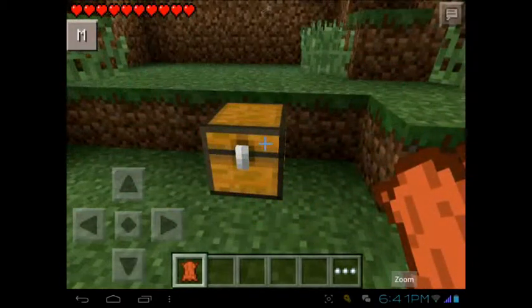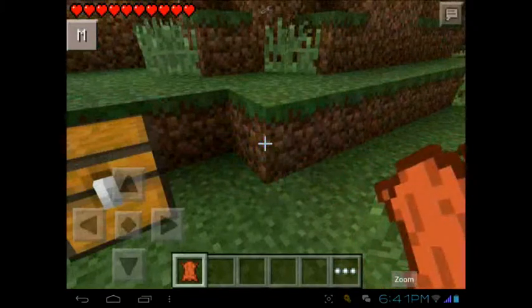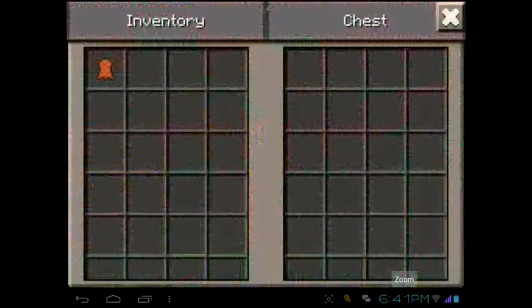Now let's go into the mod. I have a letter in my hand. So if you click on a block with this letter, see what happens — it opens a chest. You can keep anything you want.